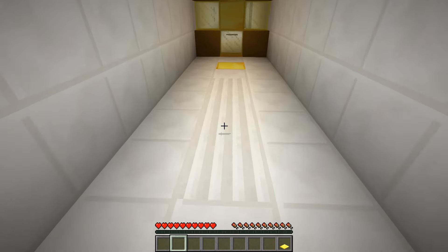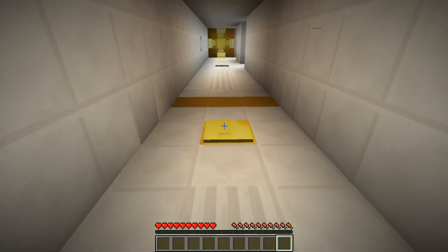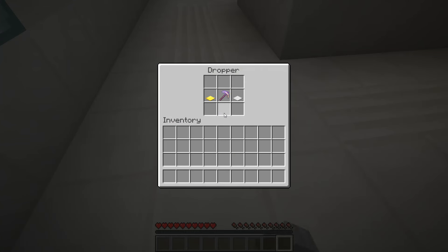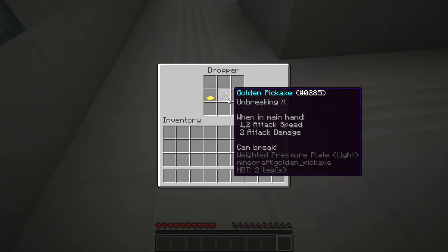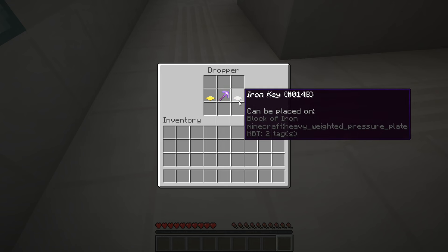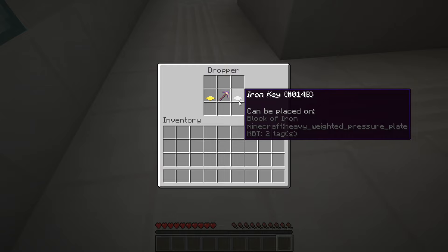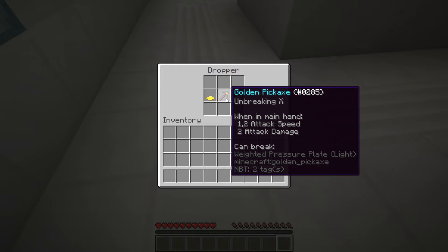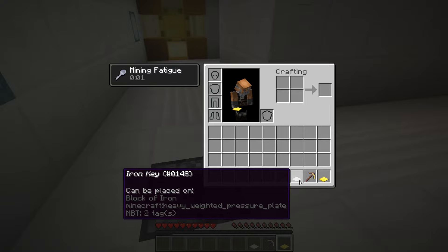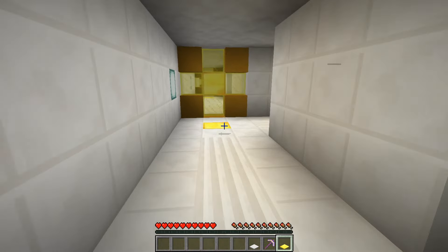A gold key can be placed on a block of gold. Iron key, and a golden pickaxe that can break it. I can pick up, I can break a lightweight pressure plate. Which is the golden key, not the iron key. So I can pick up the gold one, but I can't pick up the iron one I think. The iron one can be placed on iron blocks and the gold can be placed on gold blocks.